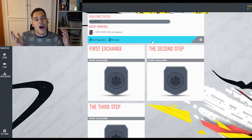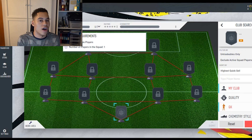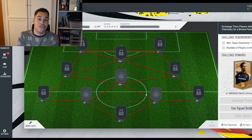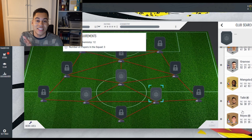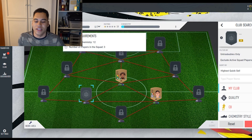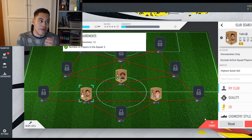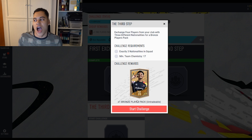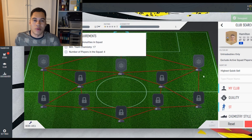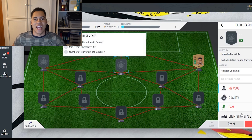I decided to do some SBCs to see if there was anything new this year. These SBCs are super simple - do not put players in higher than bronze because it's a complete waste. You have to do the 'Let's Get Started' SBC even though you only get untradable players from the packs. I was trying not to use French or English players, but the third step required two players from the same nationality, so I did have to use two French players. You get bronze packs back from doing the SBC and it unlocks all the others.